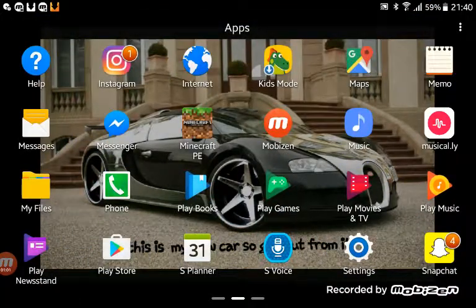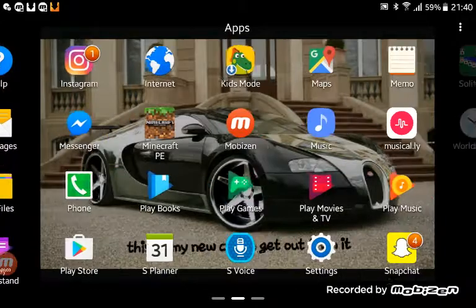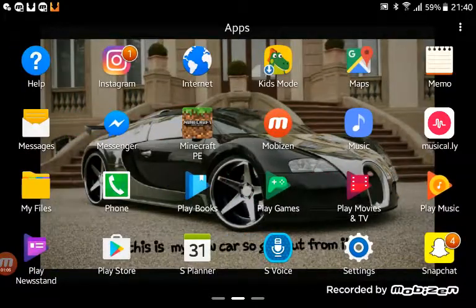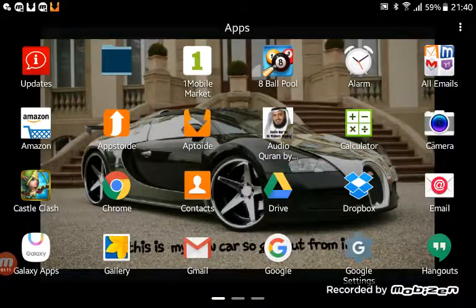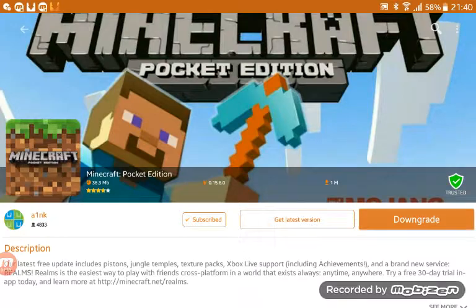And when you have installed that, guys, you need to go onto it. It will come up like this — I have two of them, because this one is the updated one and this one is the one for the games. So you need to press on that.